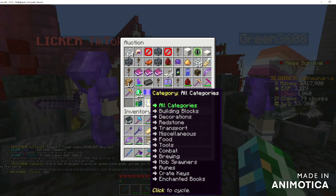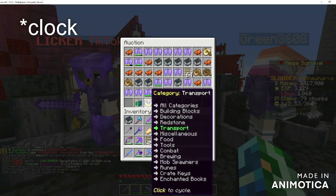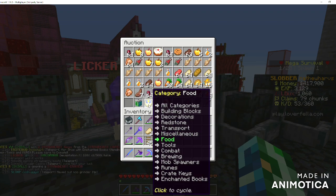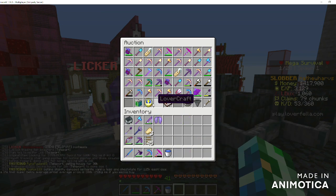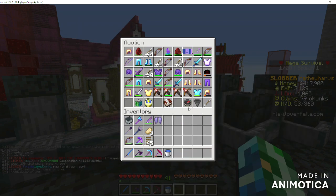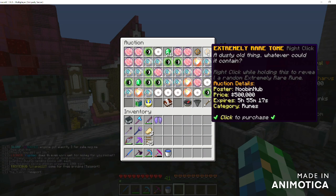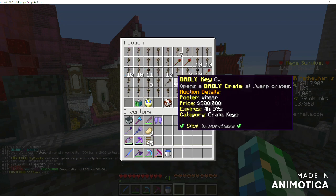Next is the compass. You can switch through categories: building blocks, decorations, redstone, transportation like elytra, saddles, and minecarts. There's miscellaneous, which is basically random stuff — you can find some good stuff on here. There's food and tools, which includes weapons and mining tools. Then combat, which is armor and swords. Brewing covers potions and anything used for brewing. Mob spawners is definitely helpful when you're only looking for spawners. And then you've got the runes page — rune lead in five, not bad. Telecomies were also not bad.